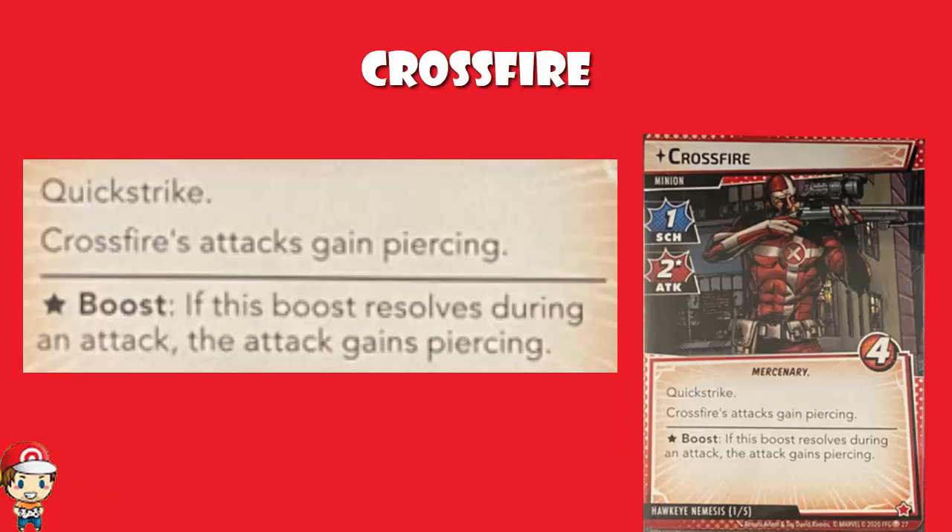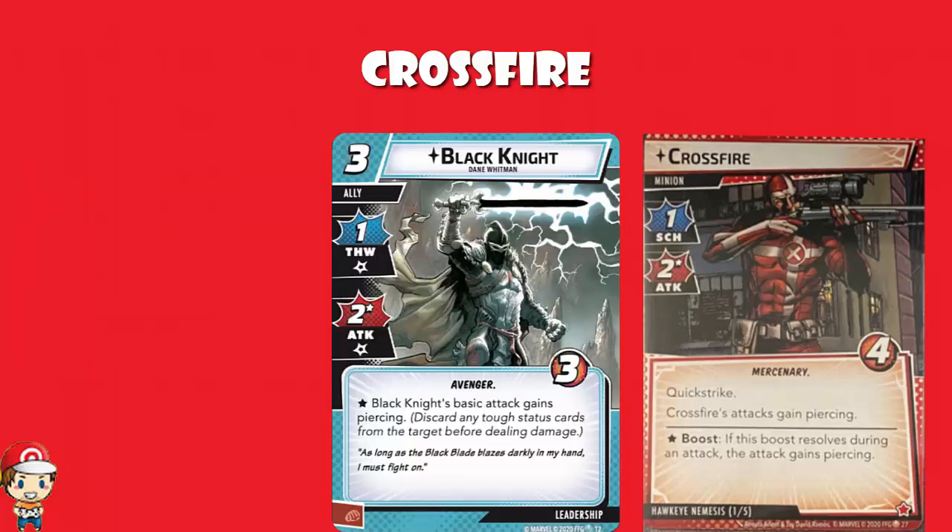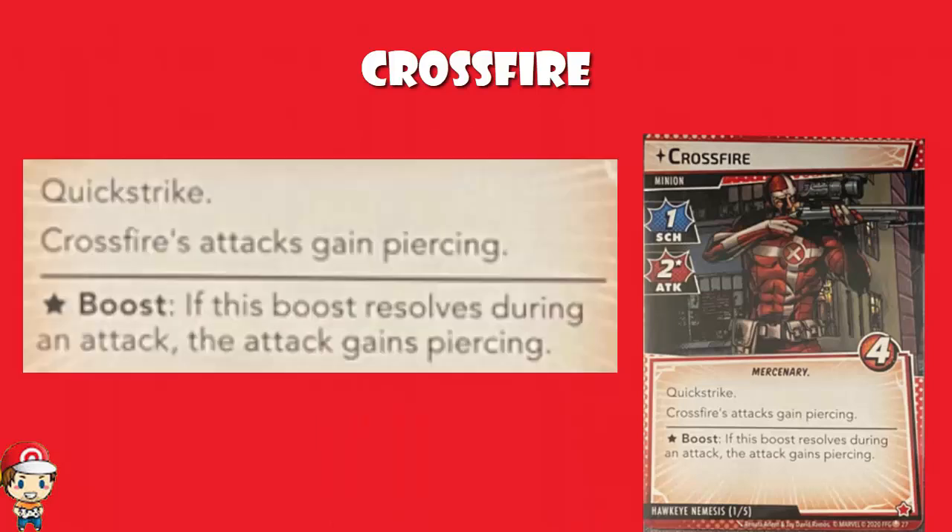I should give you the exact wording of Piercing - we can see it on the Black Knight card we looked at the other day. 'Discard any tough status cards from the target before dealing damage.' So it doesn't just ignore the tough marker - it actually removes it and then does damage. So you lose the tough counter and take the damage anyway. It's not particularly great stats-wise, but if you add in the Quick Strike and the Piercing, then all of a sudden Crossfire becomes actually kind of harsh. You can come out and do two damage immediately, even if you've got a tough status card. There are some games where that's going to be brutal.